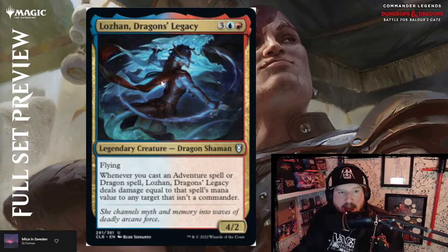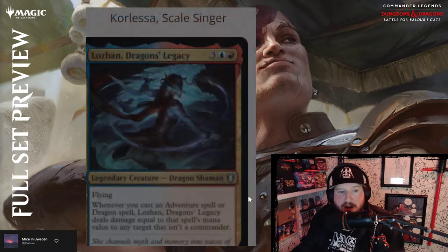Next is Lozhan, Dragons' Legacy — three, blue and red for a 4/2 Dragon Shaman with flying. Whenever you cast an adventure spell or dragon spell, Lozhan deals damage equal to that spell's mana value to any target that isn't a commander. Pretty good — a nice little burn add-on.